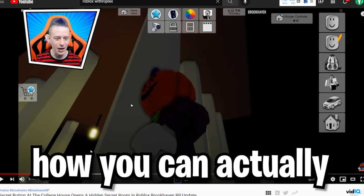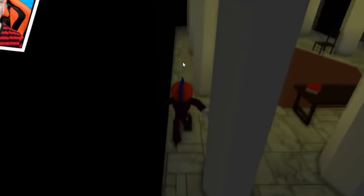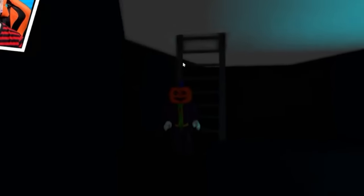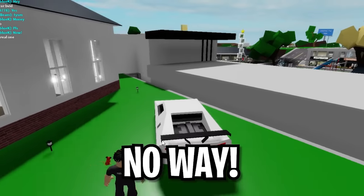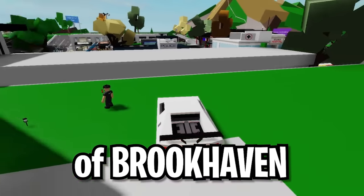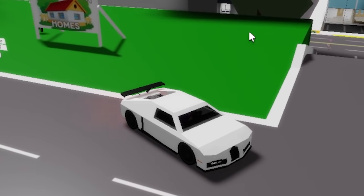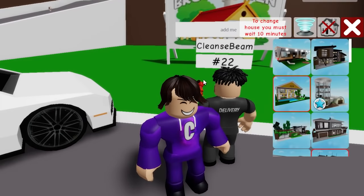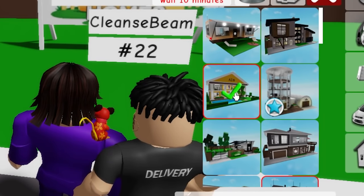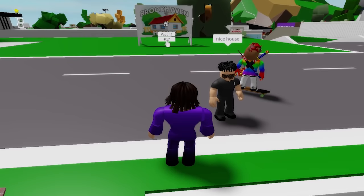Now we can click the button - wait, they can click the button now? Click it. And now when we do that - no way! He actually went through the wall right there. There is actually no way this is possible inside of Brookhaven. There's actually a secret room inside the cottage house. I think it despawned, so I'm going to go ahead and get my own right here. We're going to click on this house - this exact house.